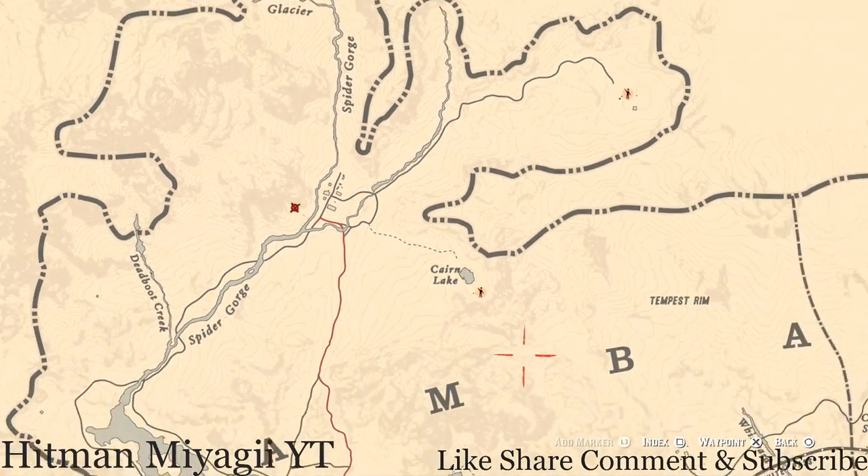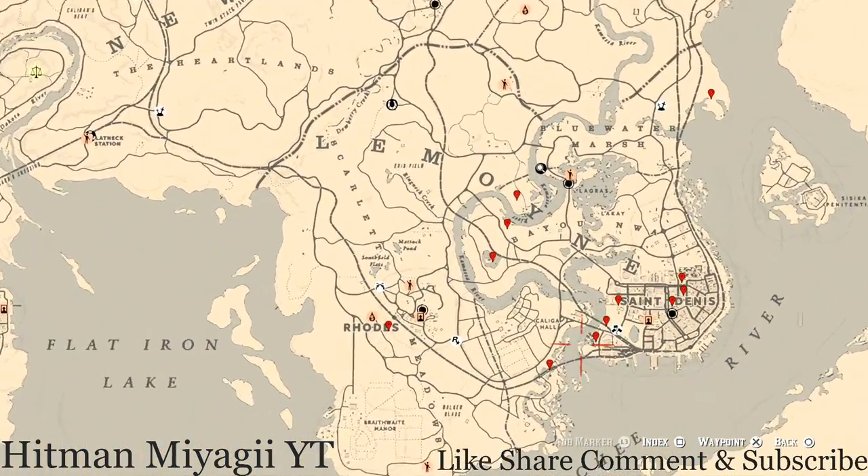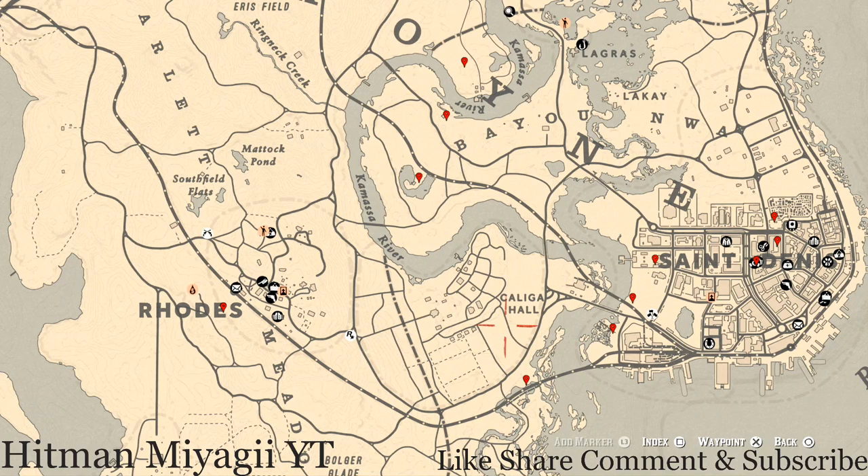Let's get down to the cycles. The cycles for today, Saturday October 16th, are: family heirloom cycle 2, all lost jury cycle 3, coin cycle 1, arrowhead cycle 2, wildflower cycle 1, antique alcohol bottle cycle 1, all tarot card cycle 2, bird egg cycle 1, and fossil cycle 3.